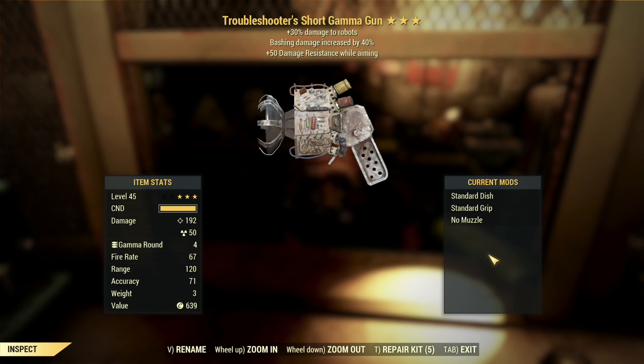Damage resistance while aiming is a little bit useful, but given the rest of the weapon I just don't see this one as being really suitable for anybody. The troubleshooter's effect in and of itself is one of the more desirable slayer-type effects — I just don't think it's a good fit on this weapon.